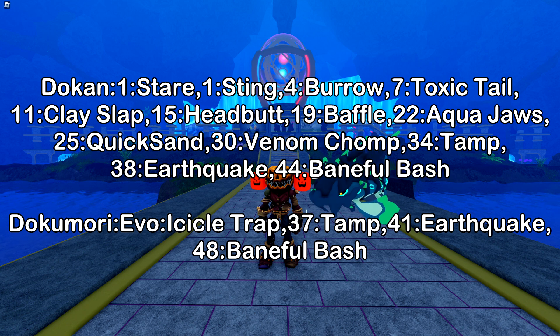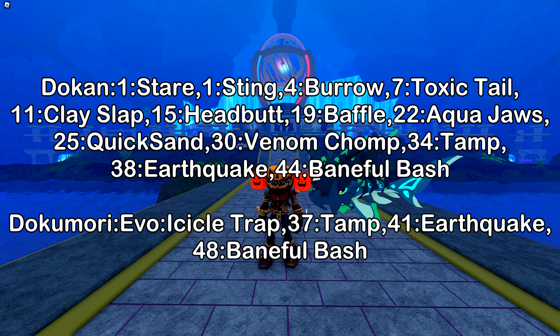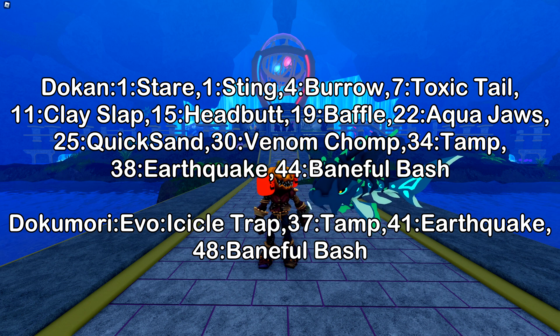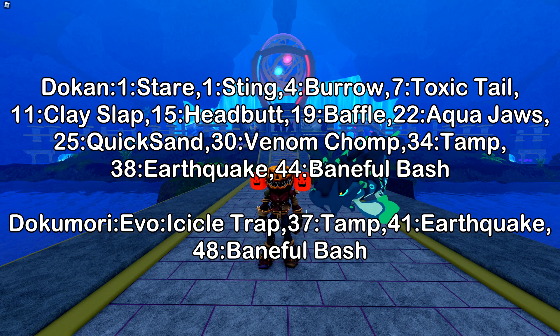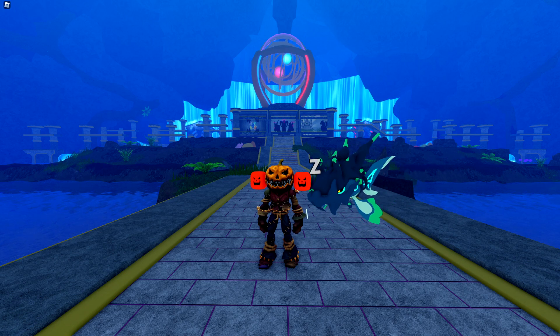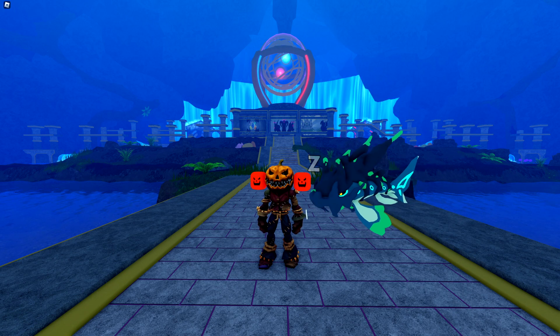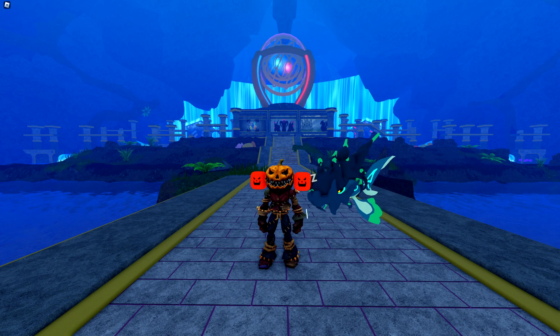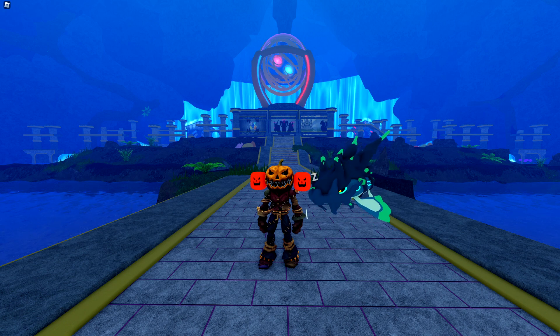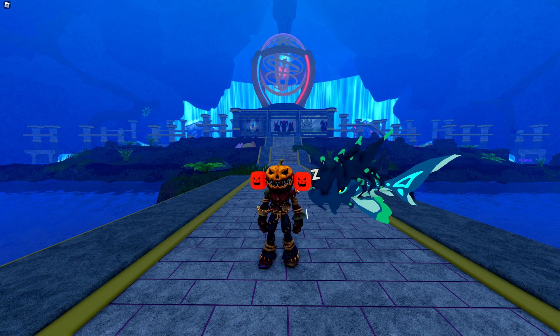Moving on to the moves, starting with the level-up moves: Dokumori gets access to Stare, Sting, Burrow, Toxic Tail, Clay Slap, Headbutt, Baffle, Aqua Jaws, Quicksand, and Venom Chomp. Then it'll evolve into Dokumari at level 33, which will get the evil move Icicle Trap, then Tamp, Earthquake, and Baneful Bash. Unfortunately Dokumari doesn't get access to any brand new moves, mostly due to me just not really thinking of any moves that Dokumari could get. But honestly I think Dokumari is going to be completely fine without a brand new move — it looks like it's going to be pretty good in general anyway.